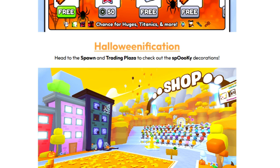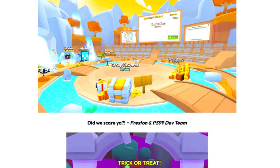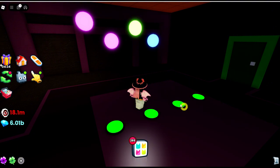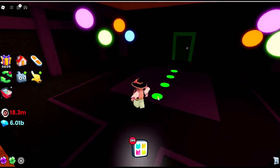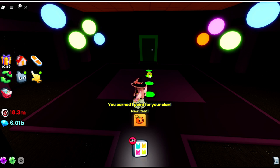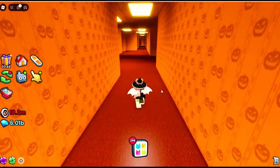Halloweenification: head to the spawn and trading plaza to check out the spooky decorations — they've done us proud this time, decorating everywhere. There's a two-part event with a trick-or-treat countdown already in game. Maybe it's all different colors? There will be a combination to that but I have no idea what it is. Oh wait — are both sides changing? I've got to get them the same! I didn't realize there were lights on the other side — that was so simple once I realized. I am such a numpty!